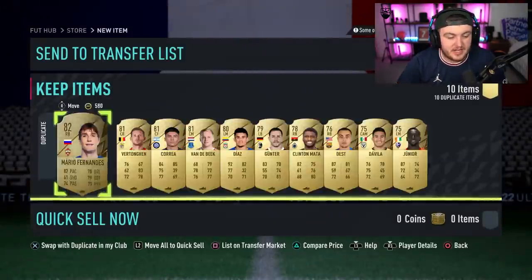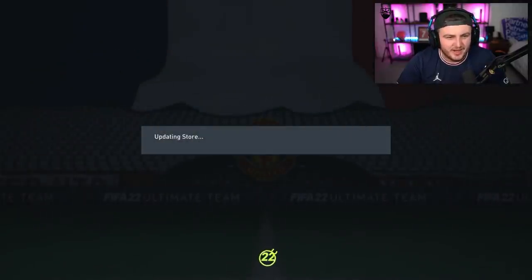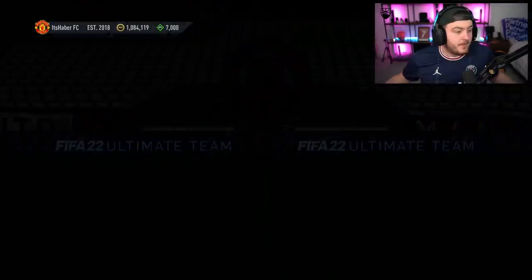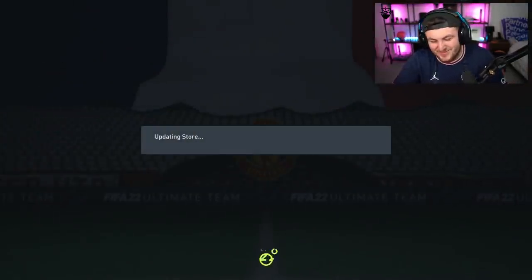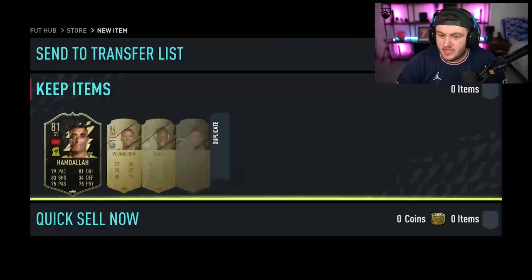We're just looking for FUT Birthdays in these packs. Donny's just got an Emerson card — I didn't even notice, go on Donny! I'm wearing my PSG kit because the second best player in the world plays for them, so I want to pack the best player in the world — I'm joking. There's also swaps, I believe, and there's going to be FUT Birthday swaps happening this week too, which is exciting.